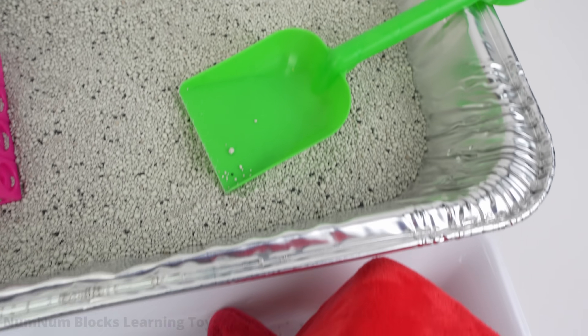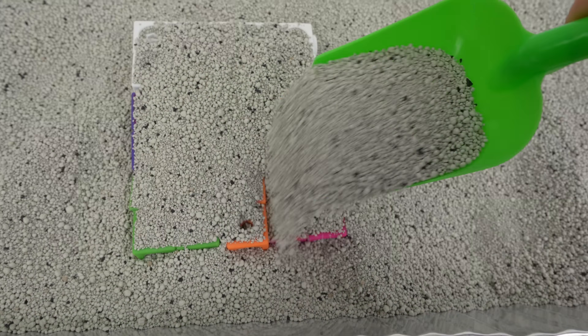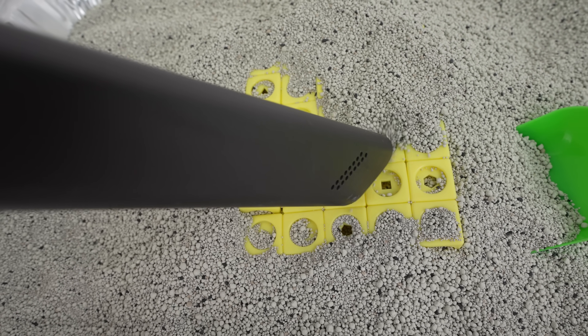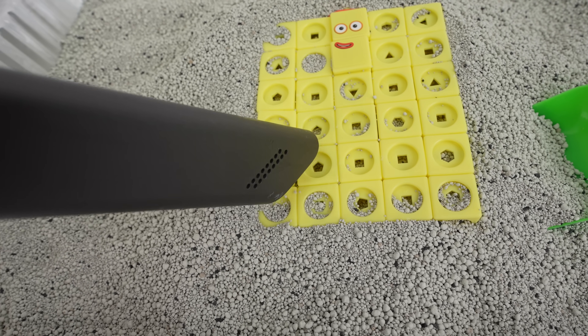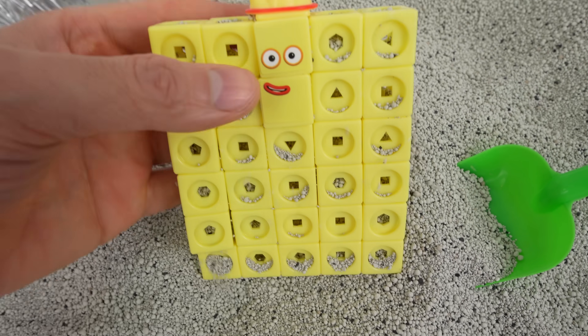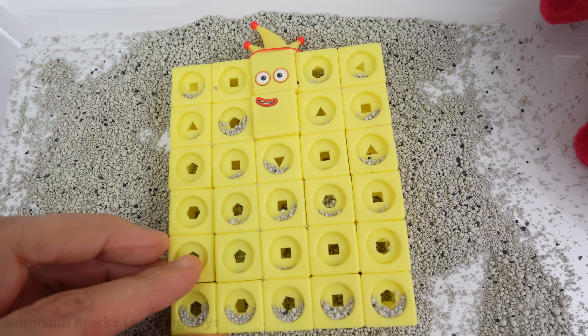Bury the even number blocks with this green shovel. What number will our friends turn into? Let's clean up using the vacuum. This number block is yellow — I see the face. Do you know this number? Our five even friends turned into number thirty. Thirty! Number thirty is the greatest show in Number Land — look at her magical hat. I am thirty!